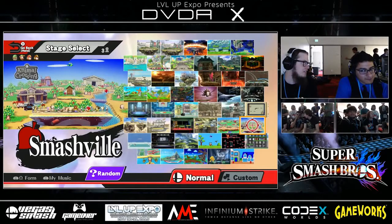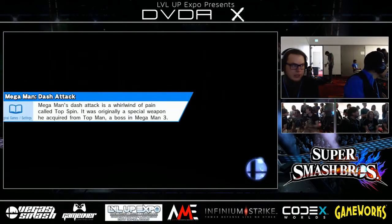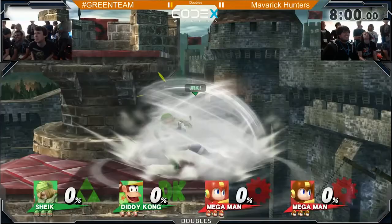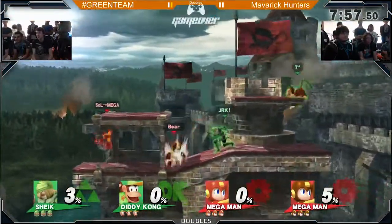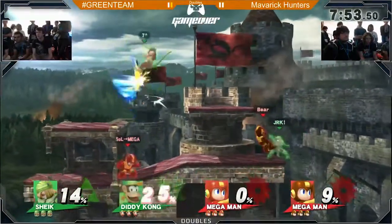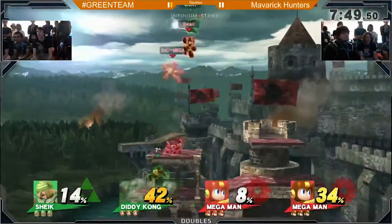The Salty Runback — well, I can't say it's salty. They're actually just counterpicking, so we might be going someplace else here. And we are going to Castle Siege — next to Halberd, probably the best stage they could pick. They're going to be able to kill off the top, like we saw in that last double match. They can kill off the top, which they're going to love — if Bear can get the Rush baits again, which is one of his signature moves.